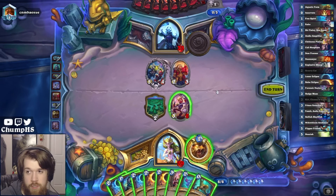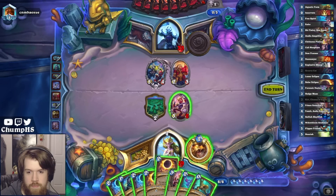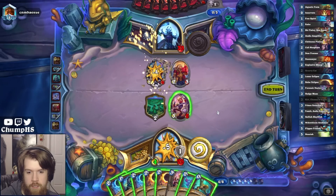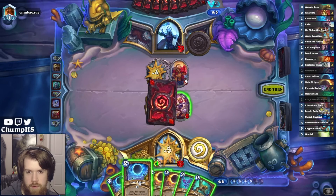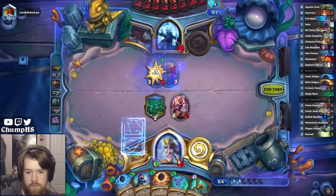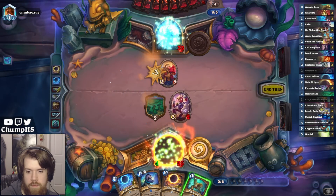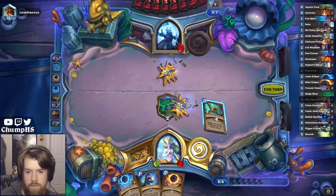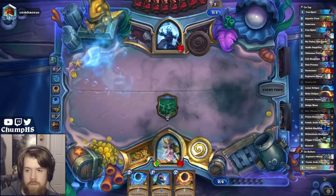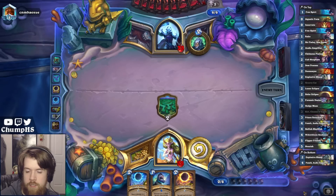I just don't really want to draw a card with Aquatic Form, to be honest. Let's whack into you, and then we can just Lunar Eclipse the 3-3. Then I guess I Aquatic Form here when I'm not drawing. Take the cheapest card, and the one that gives armor.